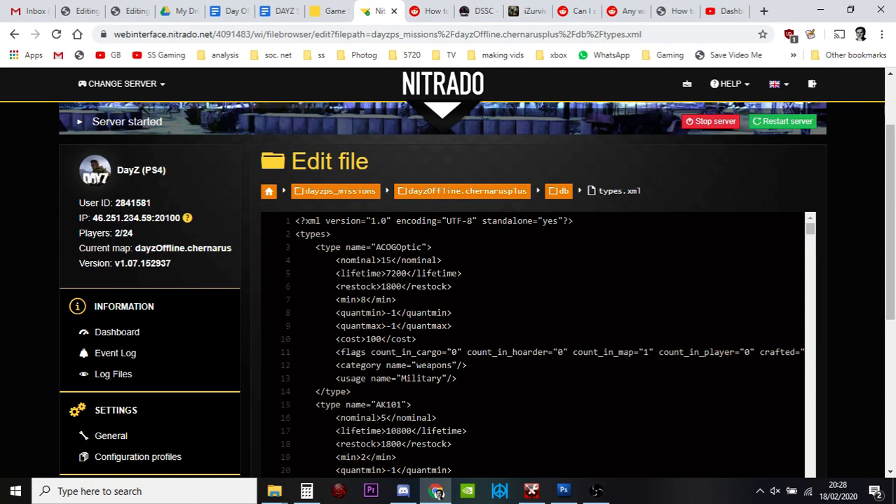Cost is how important this item is to the server. When the CLE — the loot economy — is spawning this stuff in, how important is it? A value of 100 means it's important. This next set of values is really important too. These are the rules that your server uses in order to count these items — in this case, the ACOG optic. What rules should it use?